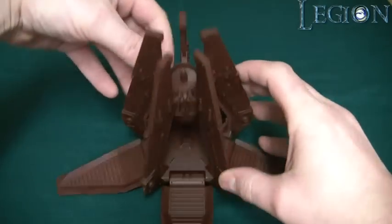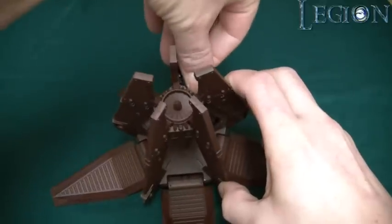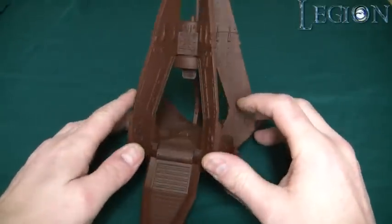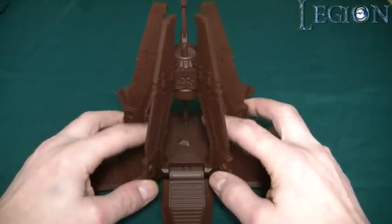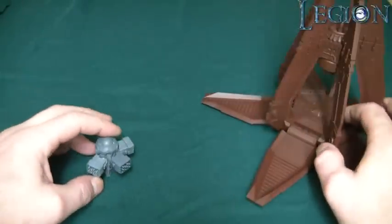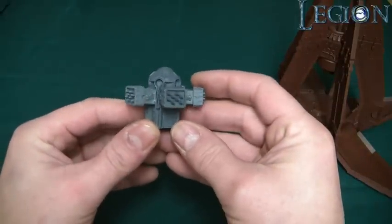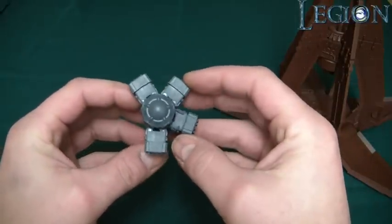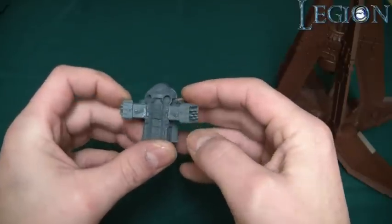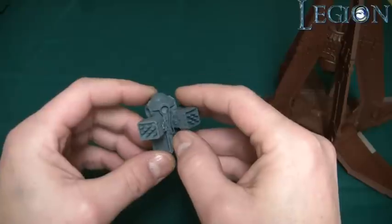Let me just get these doors open. As you can see, I've left all the interior detail out. What I've done — it's still a work in progress — I've opted to use the missile launcher pods on the normal drop pod, and I'm attaching them to the centre column.